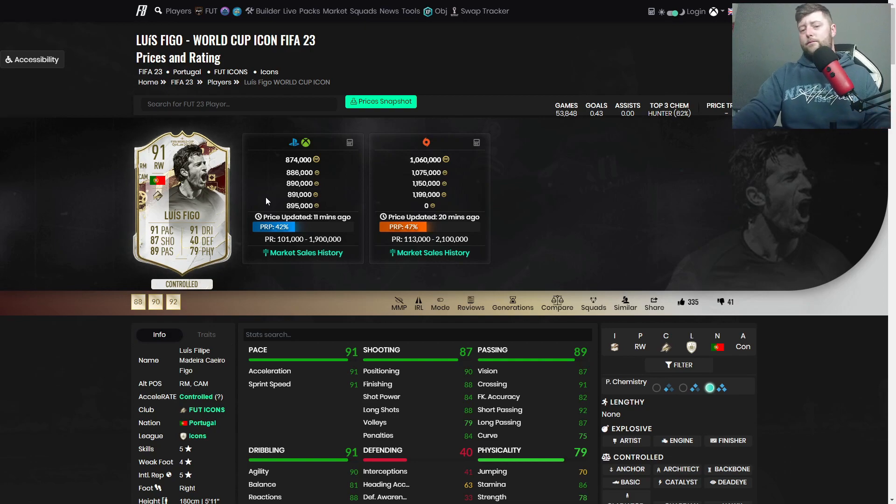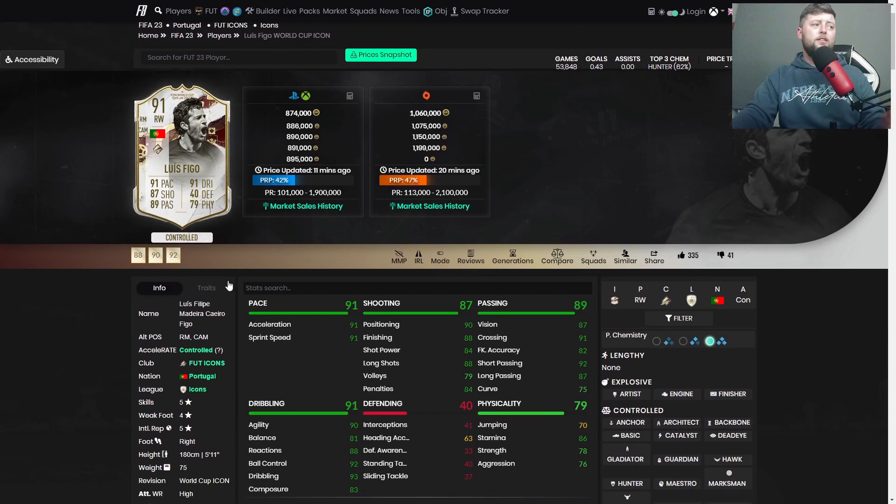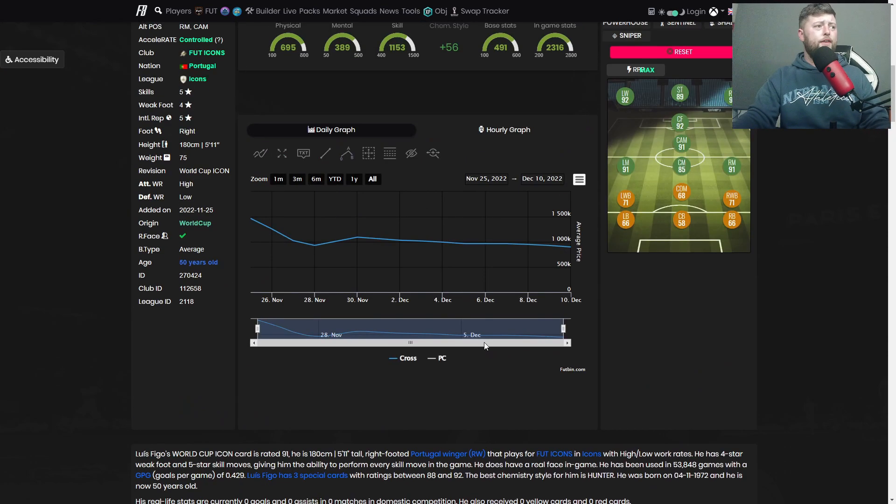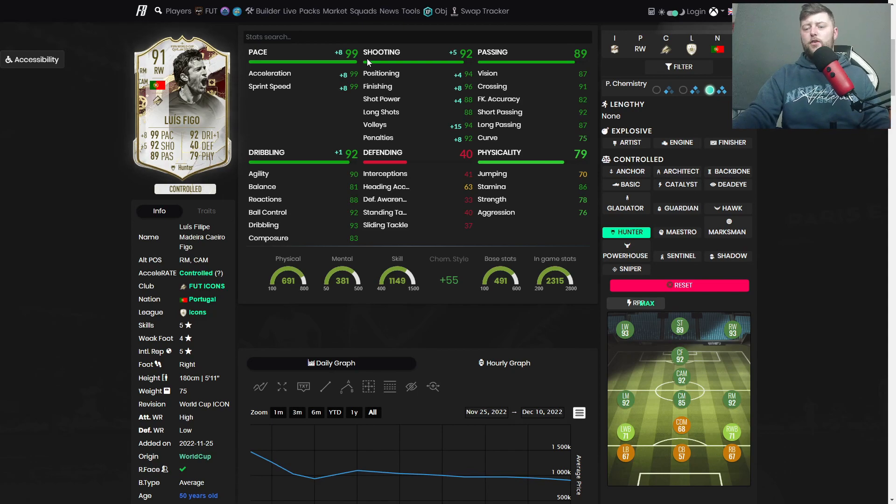The five star, four star works, the pace is good once he gets going. We used a Hawk on him but that isn't the only chemistry style — Hunter is another one, or Engine, or Finisher if you want to push pace and finishing. If you're having him in a striking role, Hunter gives 99 pace and 92 shooting. He's already got 90 agility. I feel like he's a nice card — not necessarily one I'd put 870k into, but I can see the high value. I'd give him a solid eight and a half to nine, but if you can get him below 700k then he's about a nine in terms of efficiency.